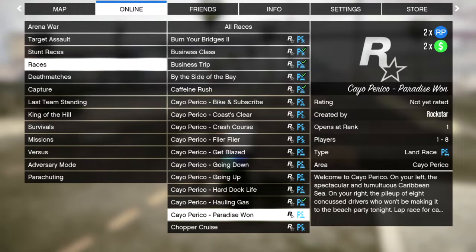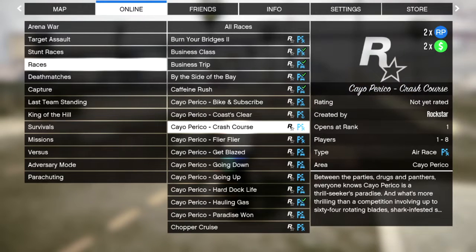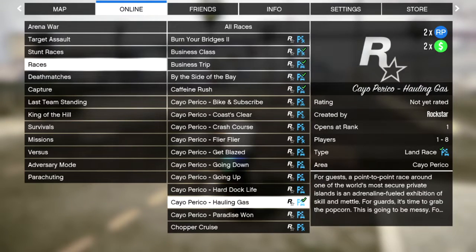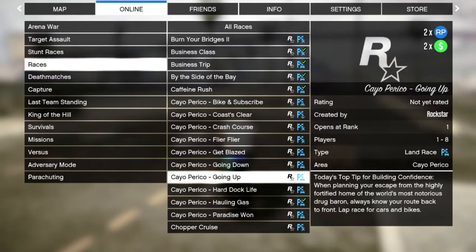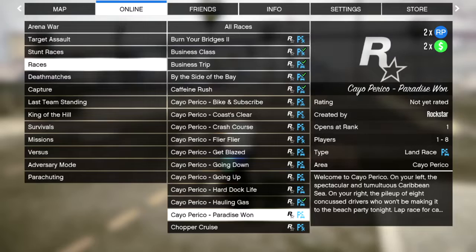These are the races I'm talking about here. There are 10 new races and you have to complete all of them at least once. Completing only 1 race 10 times over and over again will not count. That's how you unlock the trade price for Draugr.